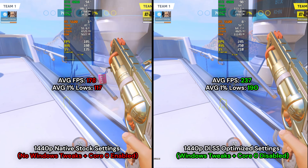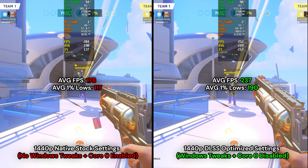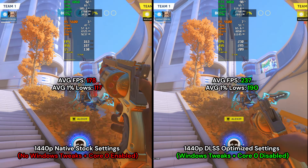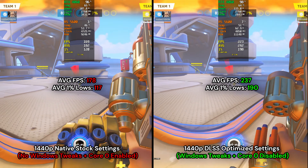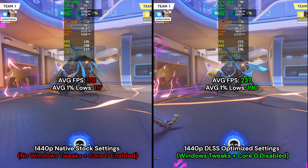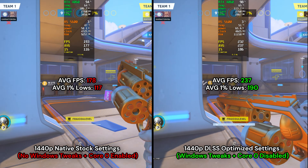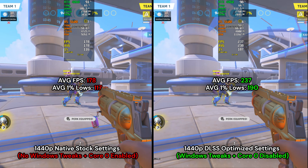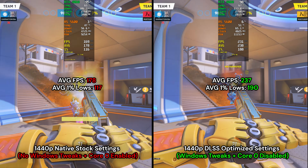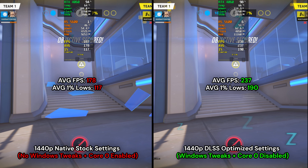Now in a match replay, the 1% lows on the left side have improved but it's still not ideal — 117 1% lows is not going to feel smooth if you're targeting a high refresh rate. The right side is sitting at 190 average 1% lows, which is significantly smoother. Looking at the frame time graph, the left side spikes up and down during team fights, whereas the right side is much smoother with better frame pacing and higher average FPS.